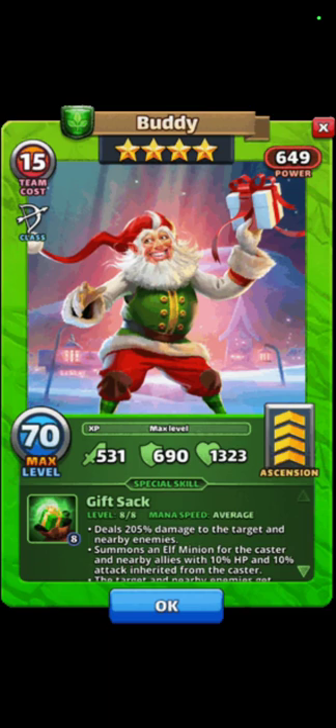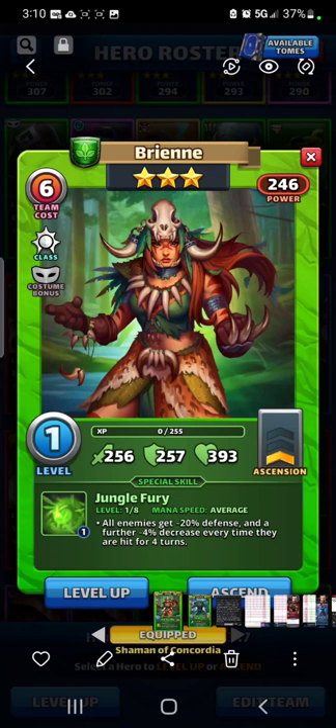If you don't have Dolgoon, you can use Buddy. He maxes out at minus 34 percent defensive down for three turns and also has an attack down of minus 24 percent. There's also Costume Green, who maxes out at minus 41 percent defensive down due to a minus four percent decrease every time they are hit, for four turns.